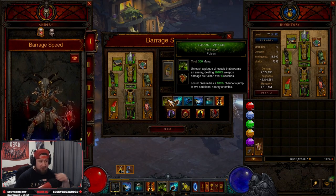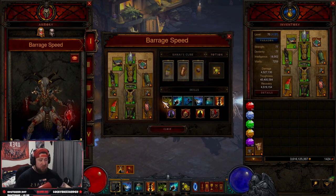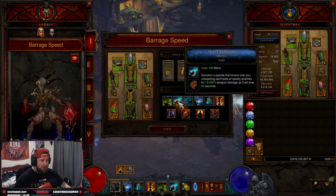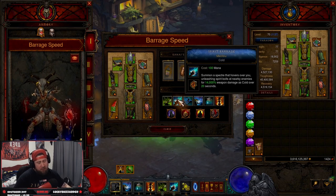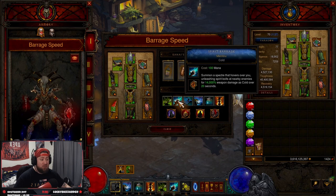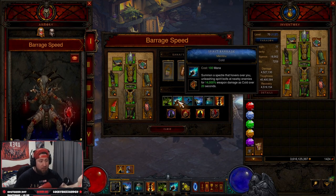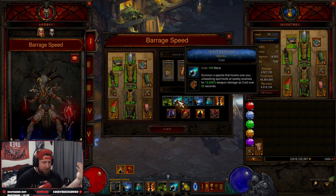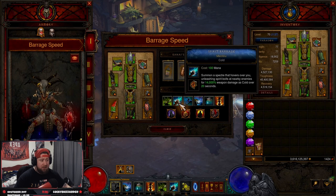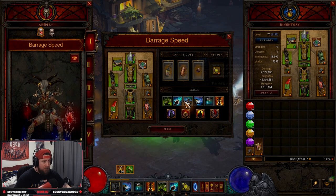For skills and passives: Locust Swarm with Pestilence because you do additional damage and it jumps to more enemies — drop this on an enemy, let Spirit Barrage kill them and you'll see it jump to everything. Spirit Barrage with Manitou is where we get the increased damage. This is what they did for Season 28 — it used to be around 5,000 but they jumped it up to 14,000 damage, so this build absolutely shreds.